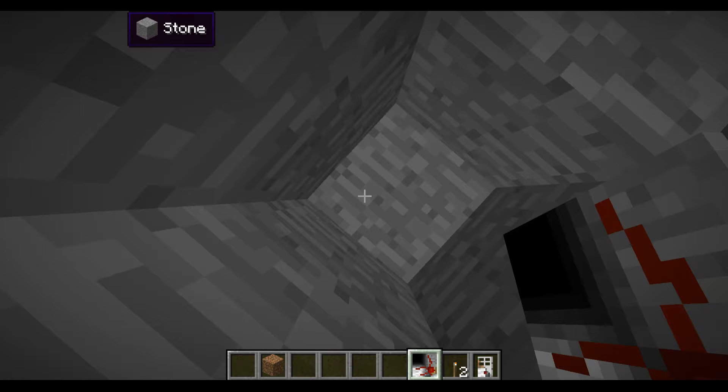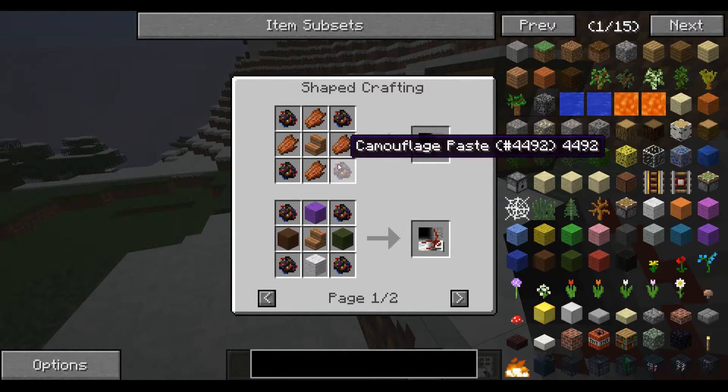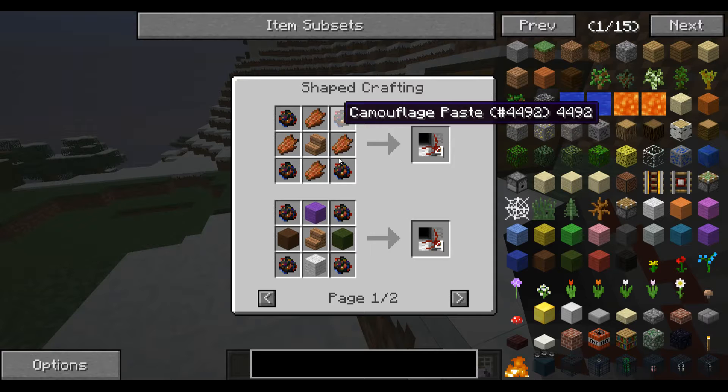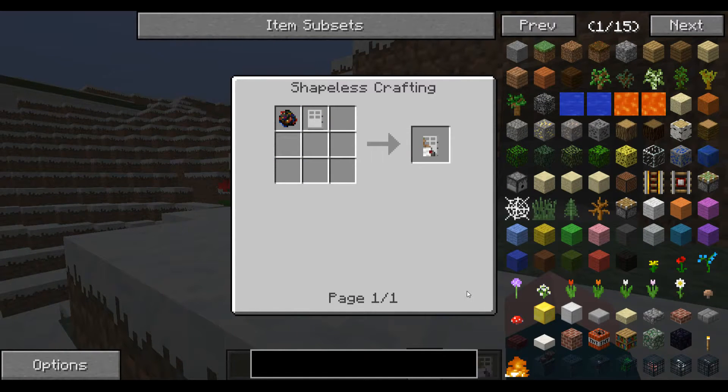There we go — that's the stairs done. I can't think of a way these would be useful, but I'm guessing there is one because there's a reason for everything. These are stairs surrounded by rotten flesh and four camouflage paste. If I didn't show you that one, there it is. Let's get rid of it.